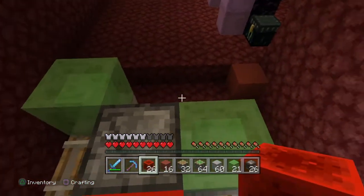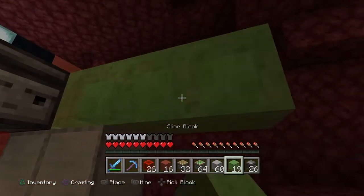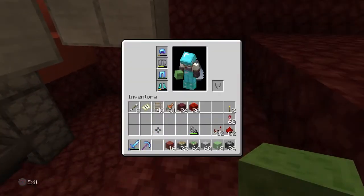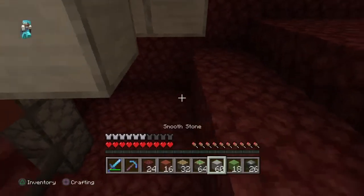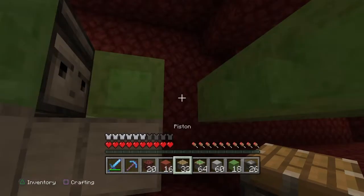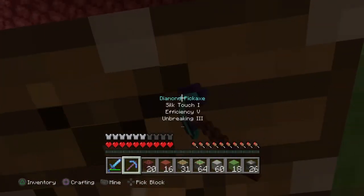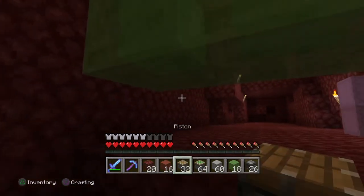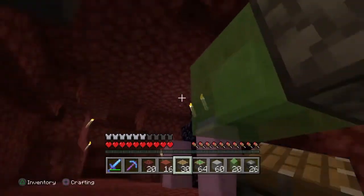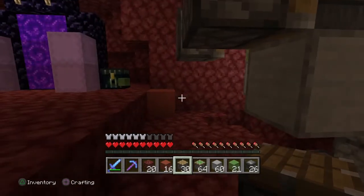We also need to put a redstone block because we need to energize these rails as they're bent. We're going to need some pistons now to push these back here. Let's get some pistons — put a couple pistons in here properly. One there, one there. We can break this stuff out. For now I'm going to get rid of this — I don't want that piston pushing anything until we're ready for it.